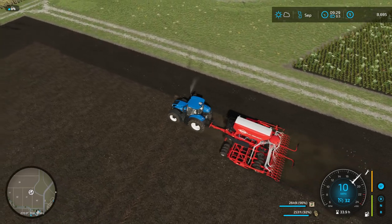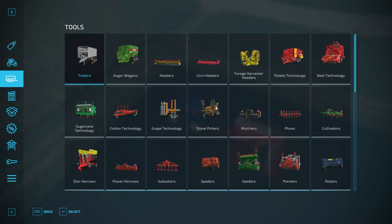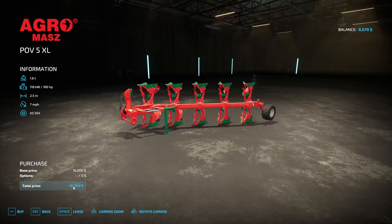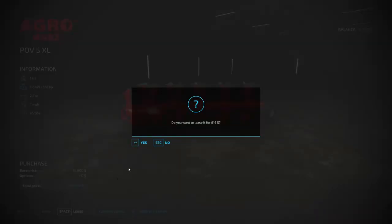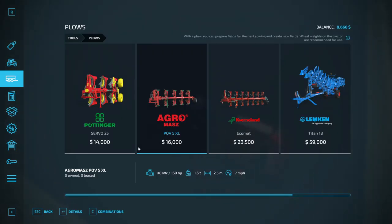We also needed to plow our fields because they had a plowing state required. So instead of purchasing a plow, we leased it. Because why spend $16,000 for something we were going to use for an hour when we could spend only $816 and return it when we were done? Short-term leases are good. But if it's an item you're going to use all the time — like a fertilizer sprayer, a new seeder, or a cultivator — it's worth purchasing, because every day it's on the farm it costs you in leasing fees, and you'll soon find you've spent as much as the purchase price.